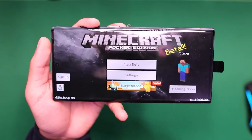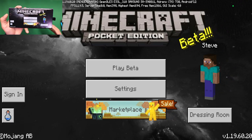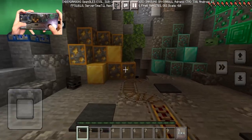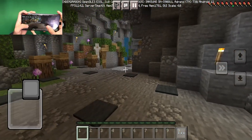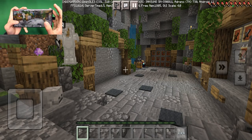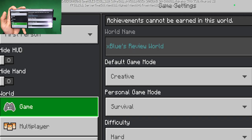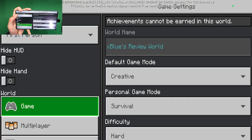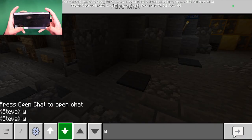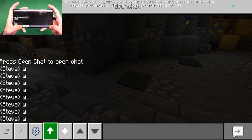Next up we have the Pack Client. The Pack Client completely changes your game — we have this black galaxy background and highlighted ores. We also have a really cool crosshair that actually hides your hand, which can be very useful. Of course we get brand new settings where we can quickly change our camera perspective, and brand new chat settings, which makes this client far better in my opinion.